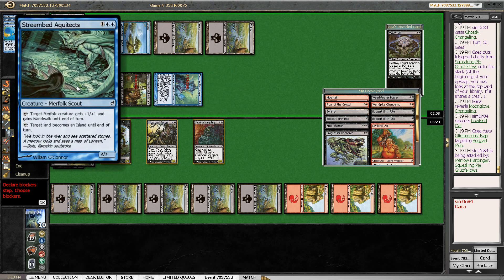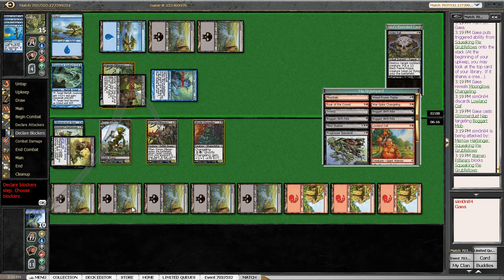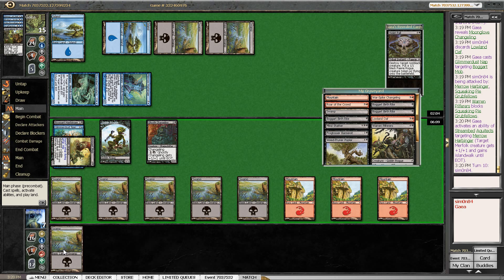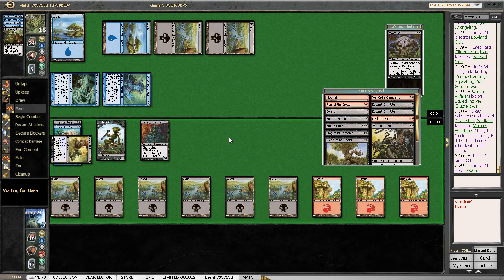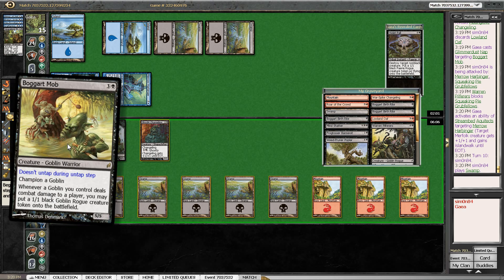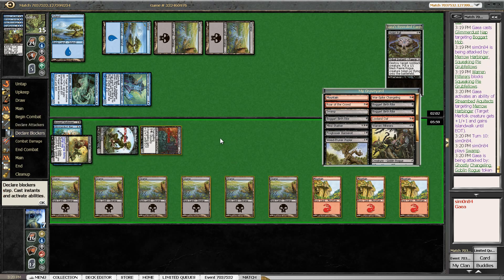Here the Harbinger is threatening to become a 3-4 — I cannot kill that. But I can kill the Grubfellows and I should not take any additional damage here. Down to 7 — that's actually fine. And now my opponent didn't leave a blocker for this Goblin Rogue, so my Boggart Mob will be triggering. I think this is pretty good for me.